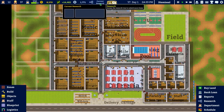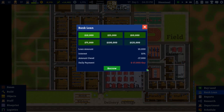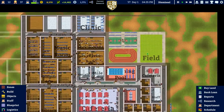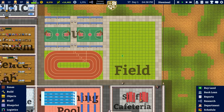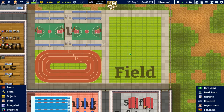In terms of research there's nothing we really need to get right now. It would be nice to get the renaming rights but we're not going to bother with that just yet. We have paid back all of the bank loans which is good. I'm also very tempted to put another field in - I have a feeling only one class can use the field at any one time, and having a field this size is sort of pointless.